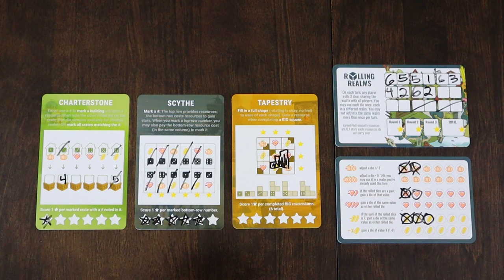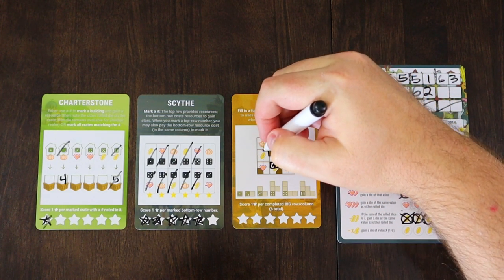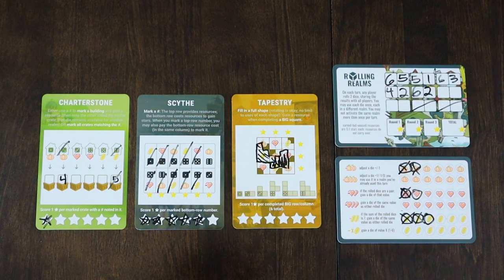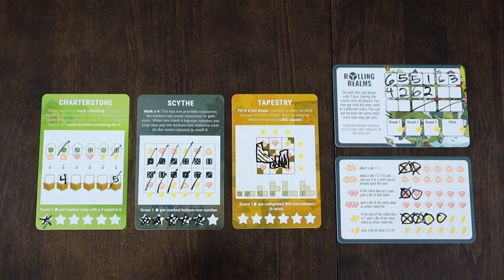Now we have to deal with this 6 again. Can't use it in Charterstone, so I'm going to have to use it in Tapestry. The 6 takes up a lot of real estate. This does give me a coin because we filled in this box right here, so let's make sure we get that and mark that off. Not a bad turn — it got us another star, but we're getting towards the end. Turn 6 is in front of us.